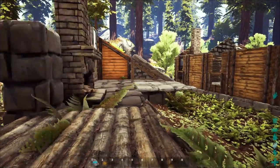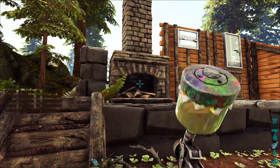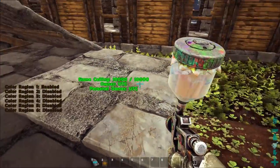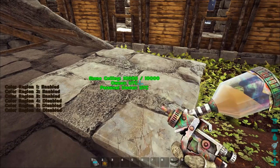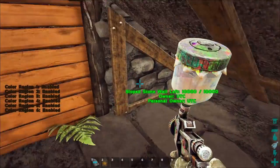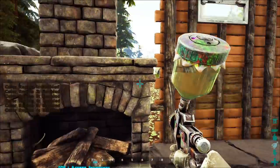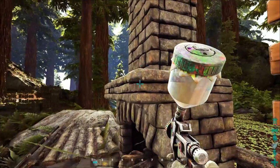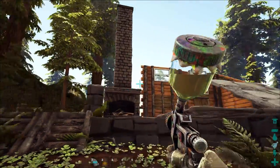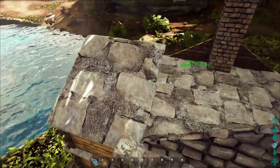For the paint on the pieces we just installed: stone ceilings — paint regions one through six brown, same as the foundations and pillars. The little triangle pieces get the same treatment. And if you didn't know, you can paint a chimney — I'm slapping it with brown paint on all six regions.